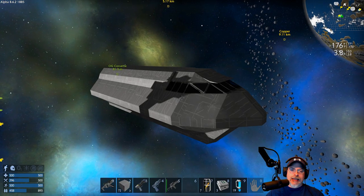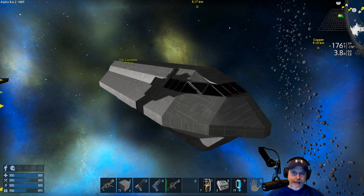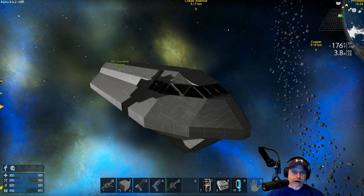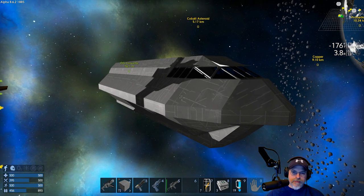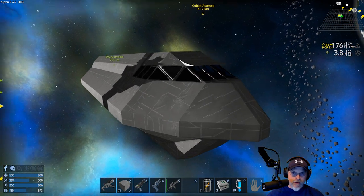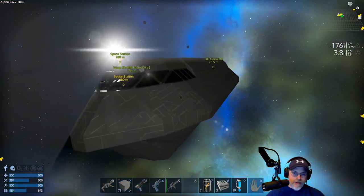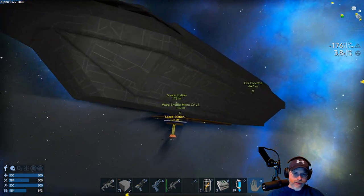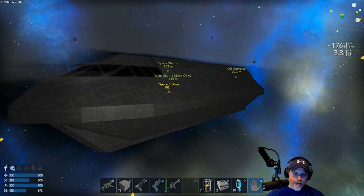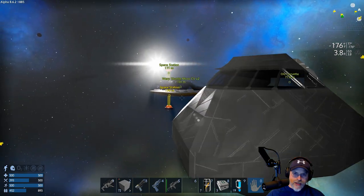Welcome back everybody to Empyrion Galactic Survival Alpha 8.6. I'm an Old Guy Gaming and we're going to take a break from our capital ship build here. Even though it looks really damn cool, this is my corvette. If this is the first time you're watching me, or you haven't seen the last two episodes, we started our capital ship build and this is what I've done so far — this is the front end of what's going to be a corvette class capital ship.